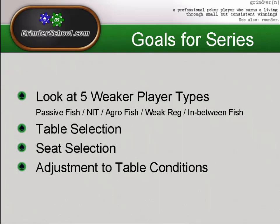We're going to be looking at five different player types: the passive fish, the nit, the aggro fish or maniac, weak regs, and in-between fish. The goal is to work out and exploit — find out what each one of these players' weaknesses are and then take that forward. Because what's quite important is that when you start playing against solid regulars, each one of them started off as one of these player types and they still have a little bit of that in them.